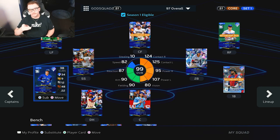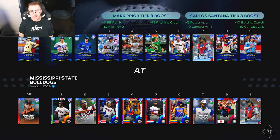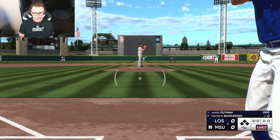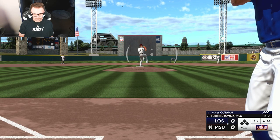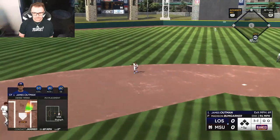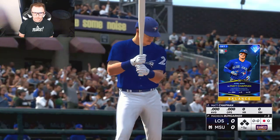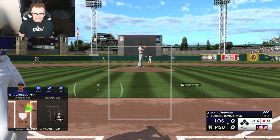We're going to play with this team build on Hall of Fame difficulty. All right, the monthly awards team — who are we playing? A lefty. That's no bueno — good for Chapman but not for the rest of the team. James Outman leading off, they did my boy dirty with that face card, and yeah — lefty is good for Chapman but not for the rest of the lineup.